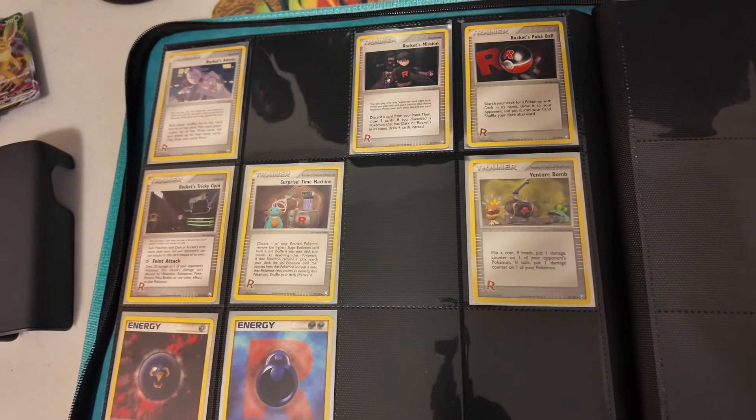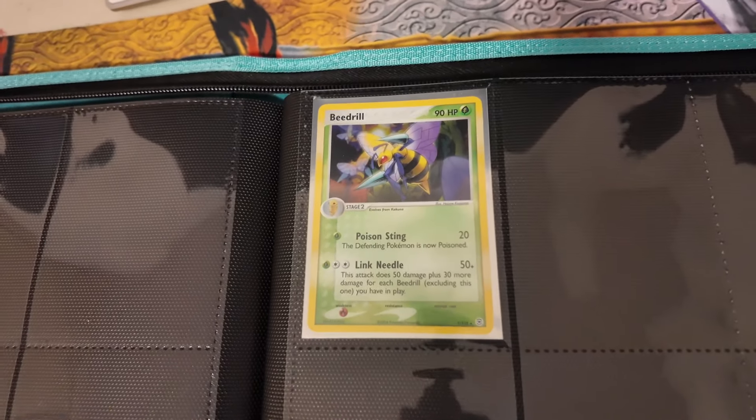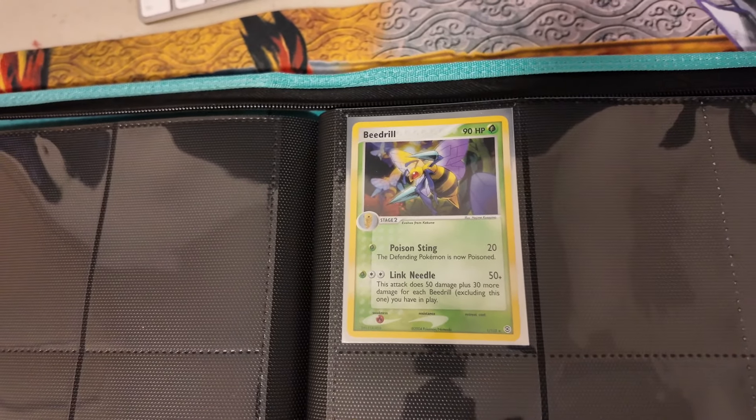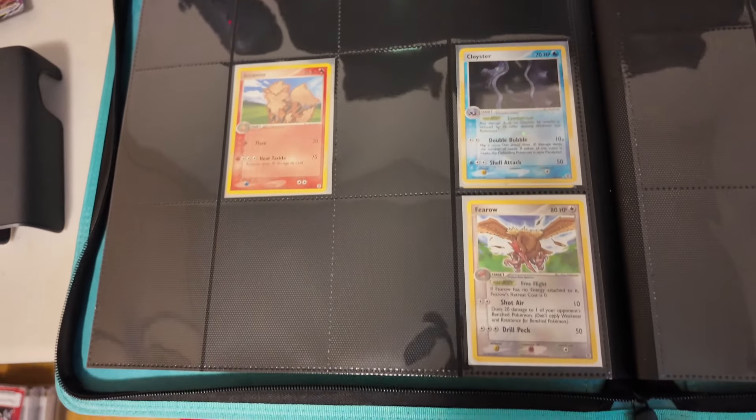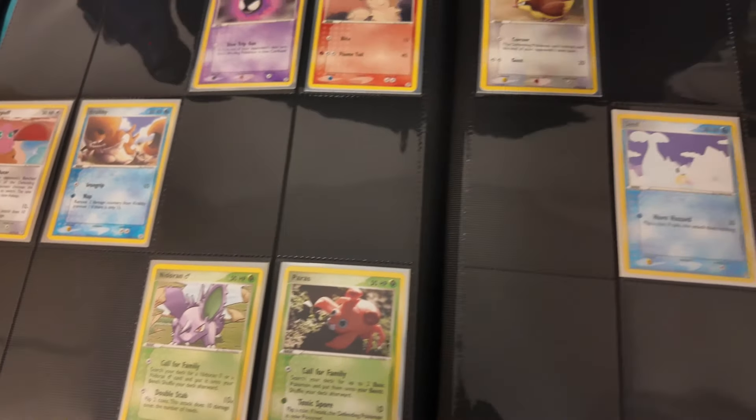The rest I don't really have a whole lot in here right now. Fire Red, Leaf Green — I'm going to start that off with card number one. Beedrill is a holo. And of course the pages are kind of blank, we're working on it. We're going to get all these filled out — I have a bunch more cards coming in to fill out some of these pages.